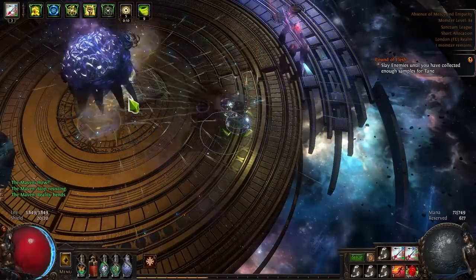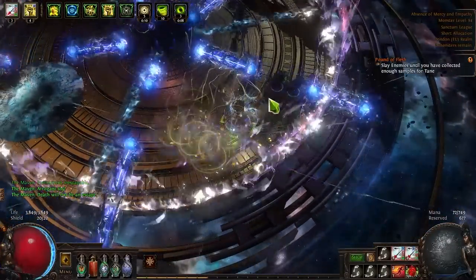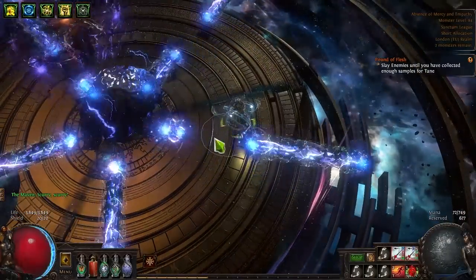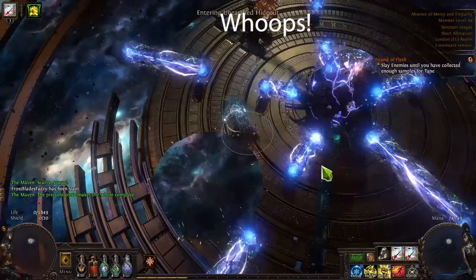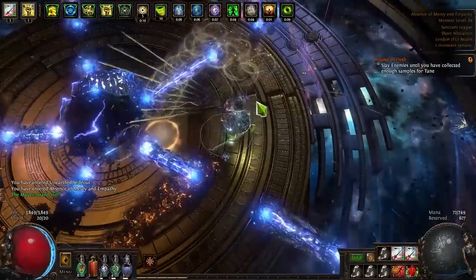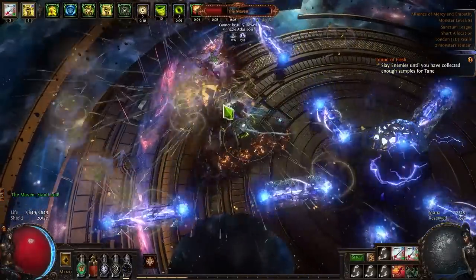To sum up: if you want to try it, change your gem links to the ones I've gone through, get gloves with full conversion, and get Heat Shiver — that should be enough to freeze pinnacle bosses and guardians, but watch out for map mods. Where Heat Shiver shines is when you can really stack your damage because it becomes an uber boss obliterator. Even uber boss builds have to be careful because uber bosses take a ton of damage to freeze — they inherently have a lot less damage taken — so if you get the wrong mods on your invitation you'll still struggle.